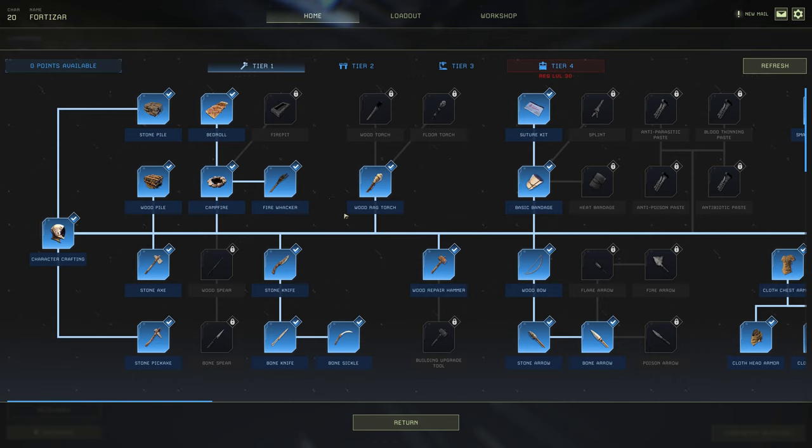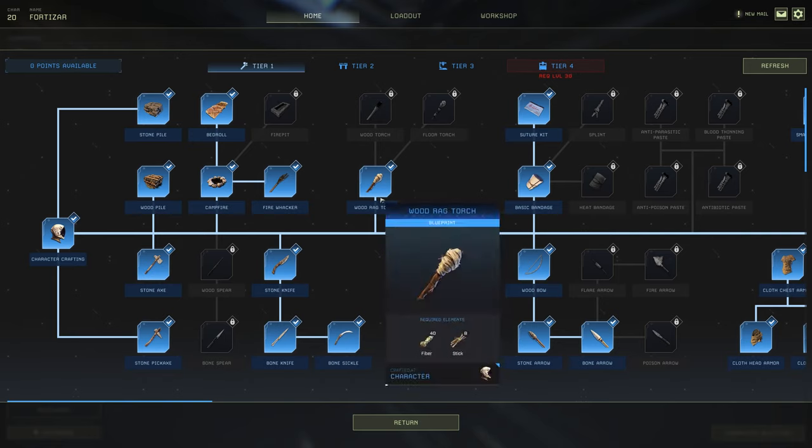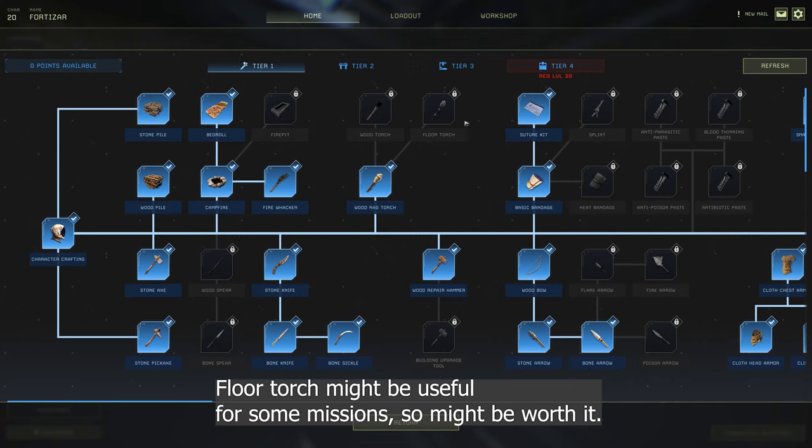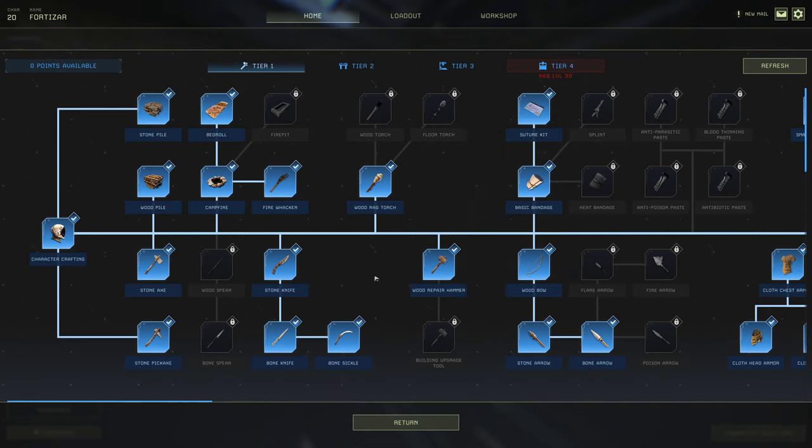Next is the wood rag torch — this is handy for caves and if you're running around at night. I miss out the wood torches and the floor torch completely because I find these unnecessary as a solo player, so you're saving blueprint points there. Now the repair hammer — this is the only repair hammer I use, I don't use any other repair hammer in the game.